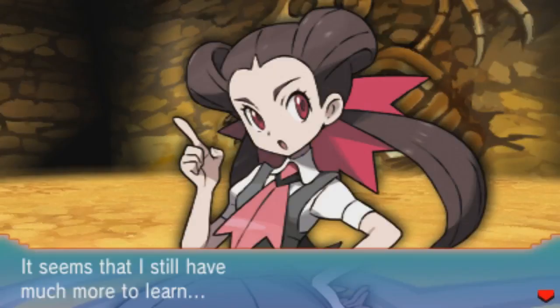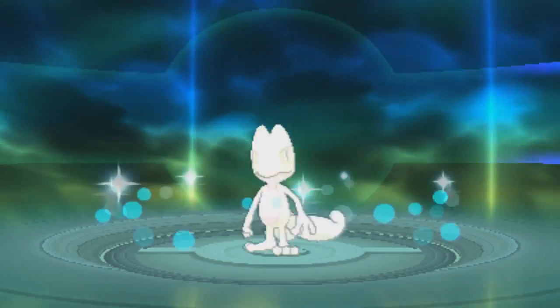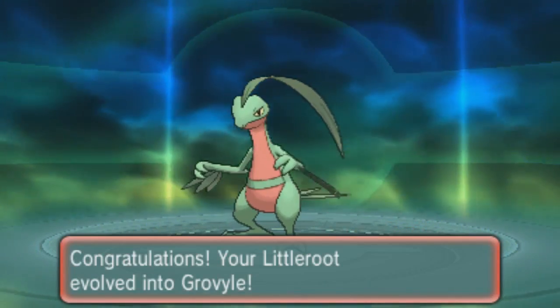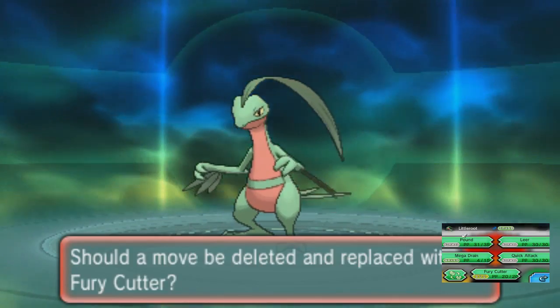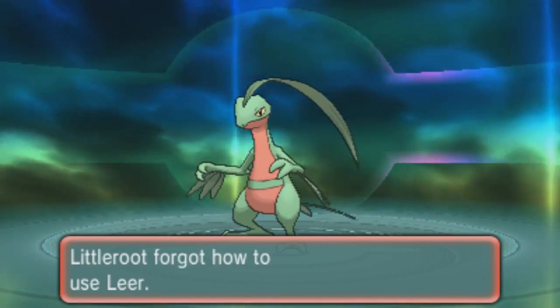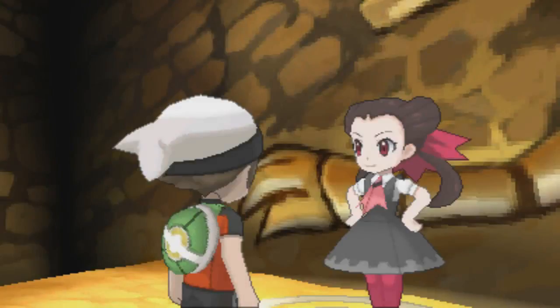Roxanne was defeated - she says she still has much more to learn. I got a ton of money. Little Root is evolving! Finally get to see the evolution animation. Does it still look like Digimon? We got ourselves a Grovyle! Just like that, Trico evolves - our little baby's not so young anymore. Trying to learn Fury Cutter - we're going to get rid of Leer. Ain't nobody needs Leer on a Grovyle. We learned Fury Cutter. Our Pokémon evolved during the gym battle - that seems like something that would happen in the anime.